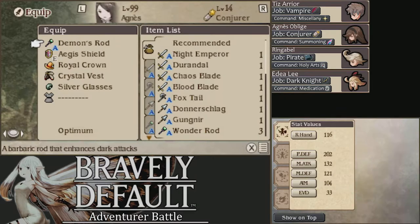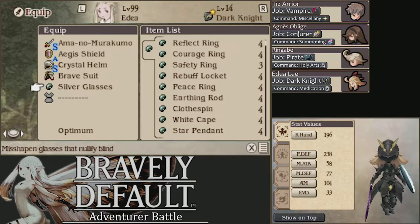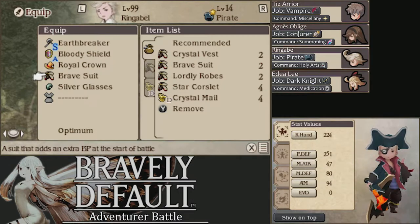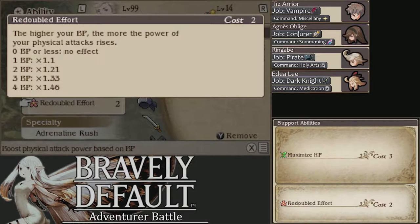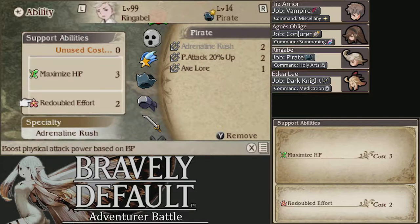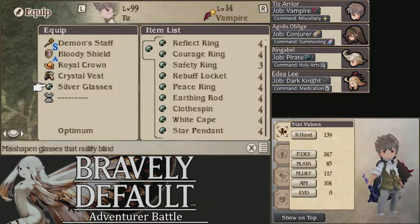Equipment: we all have Silver Glasses to resist blind, and that's potentially the only thing we really need to come in with. I have Brave Suits on Ringabelle and Edea so we can start with more BP — Edea so she can attack faster since she's going to be doing a ton of damage, and Ringabelle so he can Rampart faster. Also, Hasten World and Maximize HP. Redoubled Effort raises attack based on BP. There's not much else I could give him, and we're probably going to have a lot of BP from Hasten World and defaulting. Everyone has Silver Glasses — that's pretty much the only specific equipment.